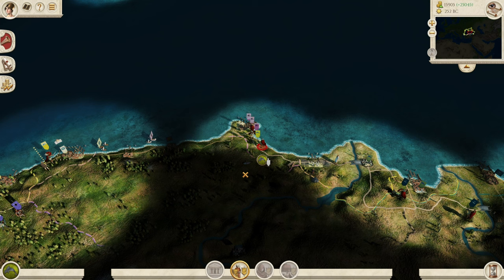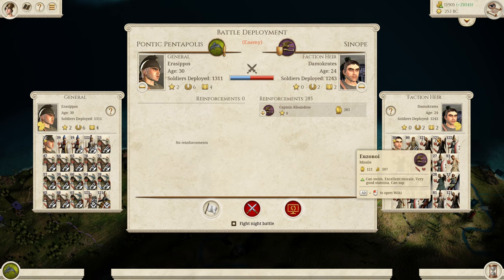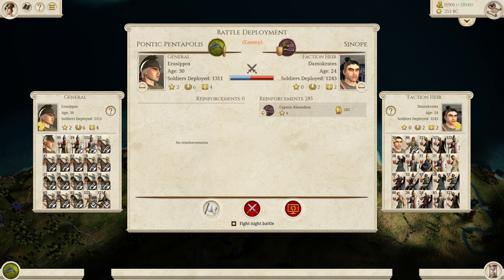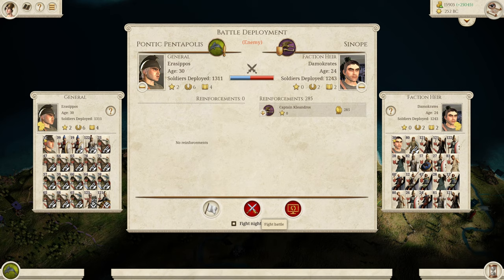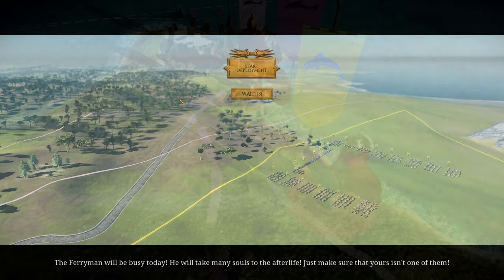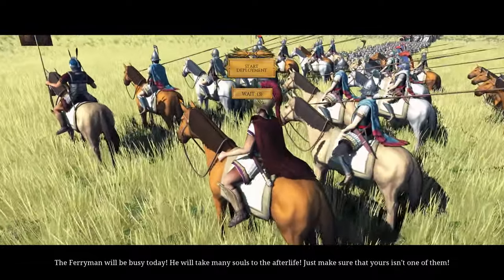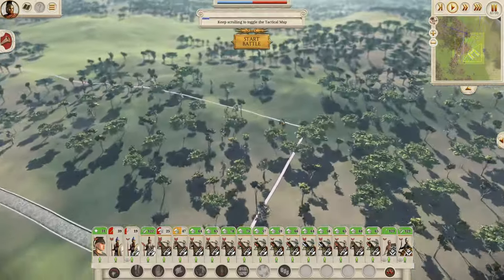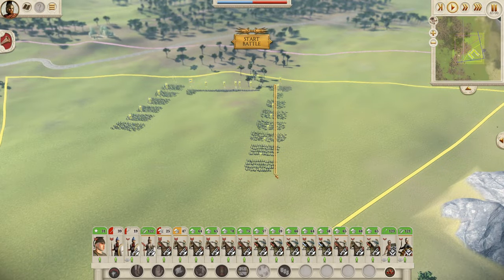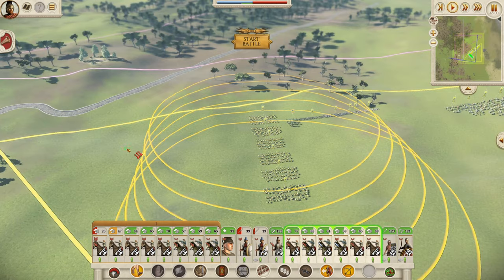We've got this massive battle to do — let's go for it, this is going to be very interesting. Unfortunately we can't take the city this way — I should have walked all the way around. We do want to kill all of these guys, because if we don't kill them, they will retreat to the city. This army is terrible — it's mainly missile troops, but we just need to get rid of the cavalry with our horse archers and then we'll be fine. The ferryman will be busy today — he will take many souls to the afterlife. Yes, just make sure that yours is not one of them. This is a relatively good battle map for us; it is a little bit small as battle maps go — I'm not sure if there are various sizes of battle maps in this game. Someone let me know down in the comments below.